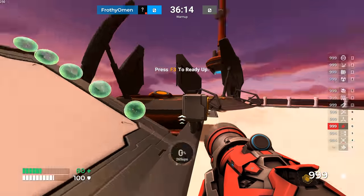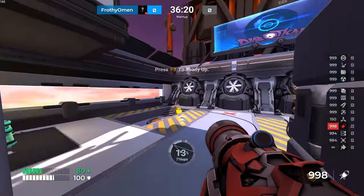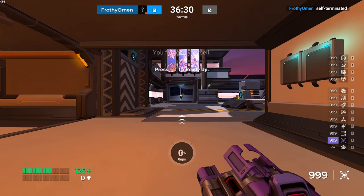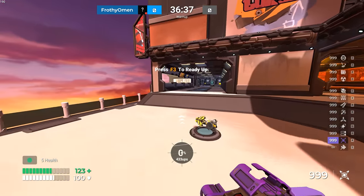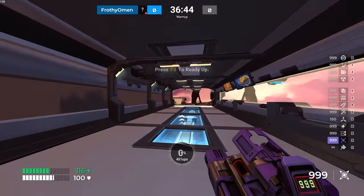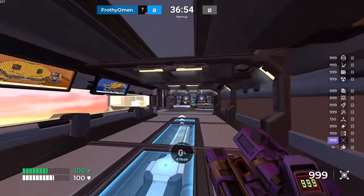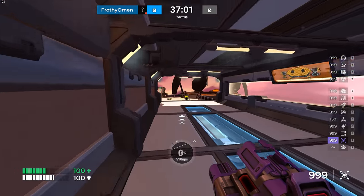Strafe jumping is a modified form of bunny hopping. For the sake of learning, what I want you to do is perform a circle jump to get yourself some momentum and start with some speed. From that point, hold the space bar down and don't let it go, because this game has auto bunny hopping — it will automatically make you jump the instant you touch the ground. Conventional wisdom says you shouldn't do this as it has potential to hurt your speed, but as a first-time user of strafe jumping, I think you should just hold the space bar down, and once you get comfortable and have the muscle memory, then practice manually jumping every single time.